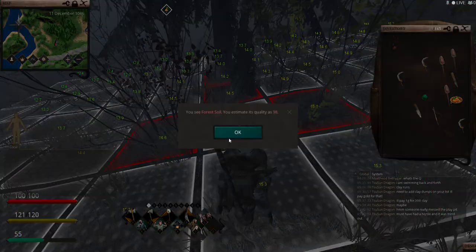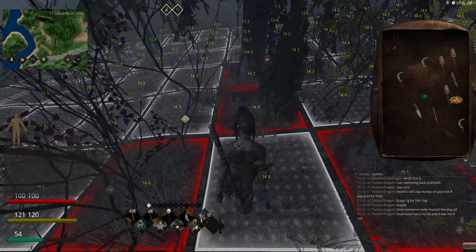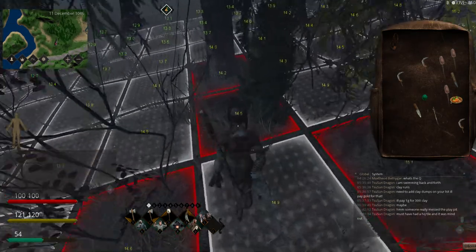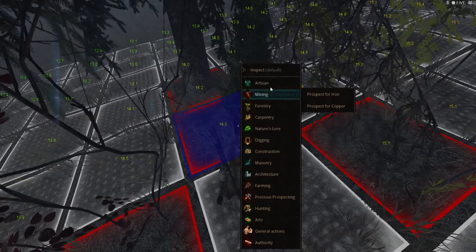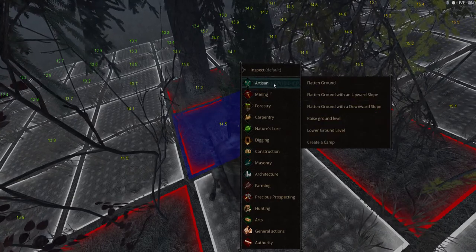This is cool - this is forest soil right here. 100 tile for soil - this is something I don't have and I want. Let's first cut down the tree.